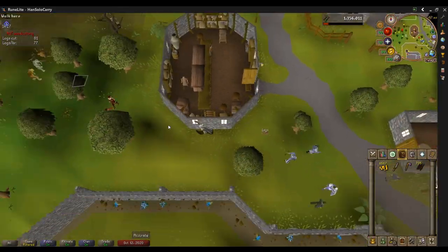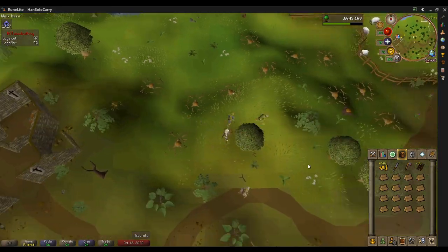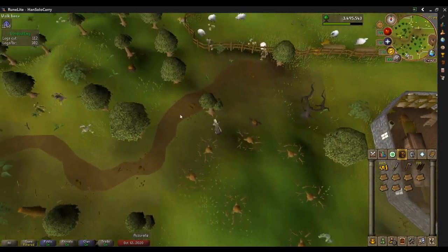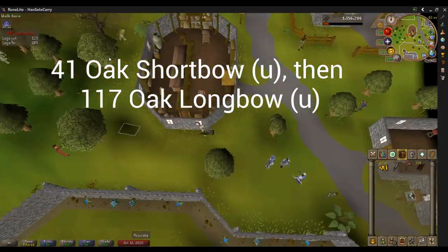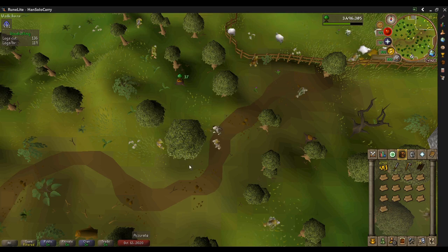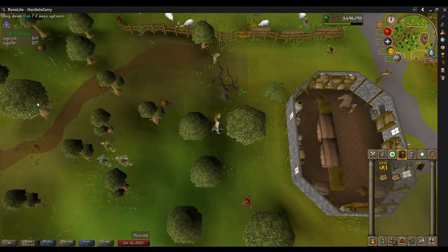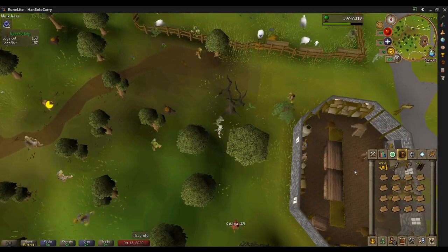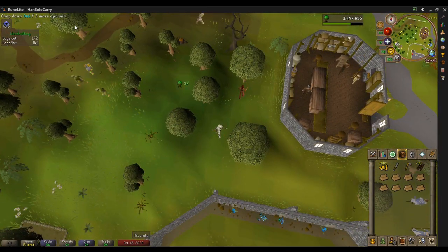Every time you see me jump cut, that's the time I would have saved from Relic 2. I accidentally make shortbows for my first couple inventories. Keep looking at the numbers on the screen — those calcs were part of my preparation for this video. For oaks: 41 shortbows, 117 longbows. You're going to make quite a bit of money off of these, but the willow longbows are when you really start making your earnings. Oaks and willows get a little more AFK because you can get multiple logs — it's a 1-in-8 chance to deplete the tree every time you chop a log.